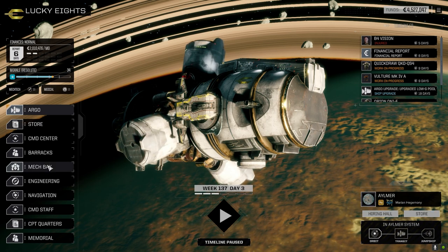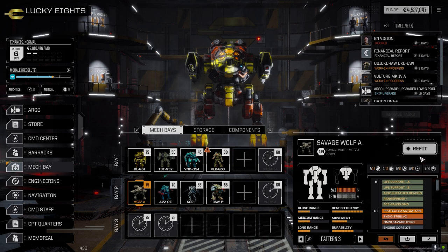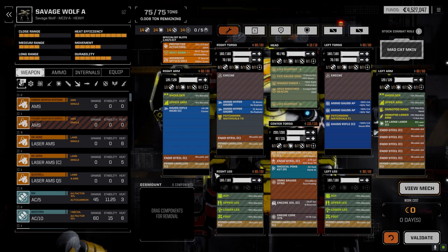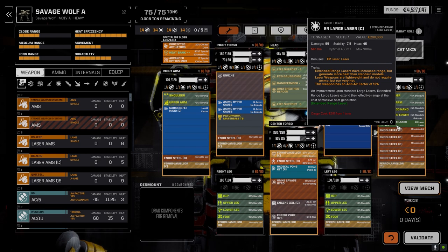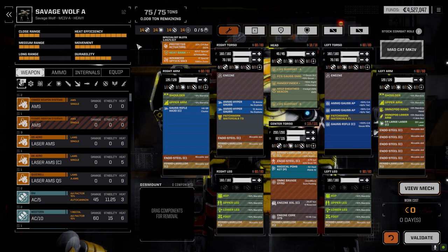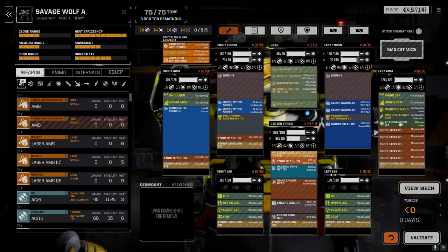Last mission opened my eyes to a few things so I made some light tweaks to the mechs. For the Savage Wolf, we ran into heat problems mostly because of the large improved heavy laser — I just don't have the ability to sink that heat. That weapon screams medium mech. So what I ended up doing was swapping it out for the ER large laser clan. The damage is less at 55, but we'll be able to fire it continuously since our heat sinking is now pretty much perfect.